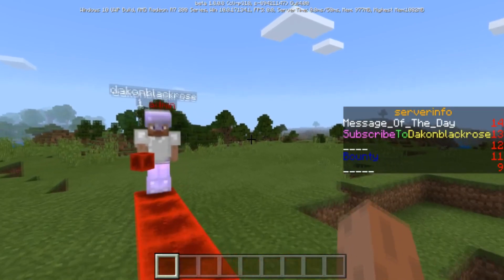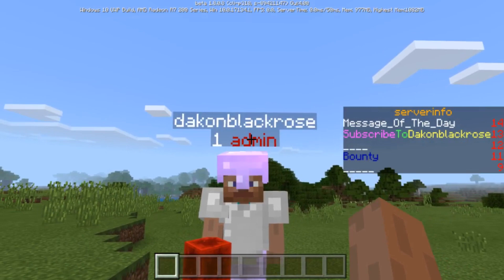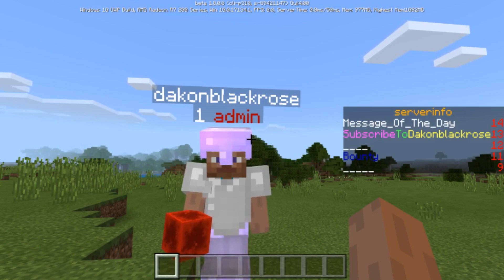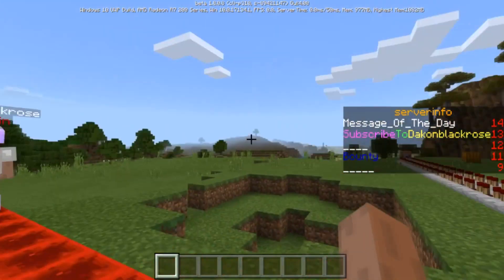I'm going to show you guys how to create a rank so you can see under a player's name there is a number and then it says 'Admin'. You could actually do this so that in your realms and servers, if you want your admins to have 'Admin' under their name so people know they're an admin. It's really good to add this to your realms and servers.